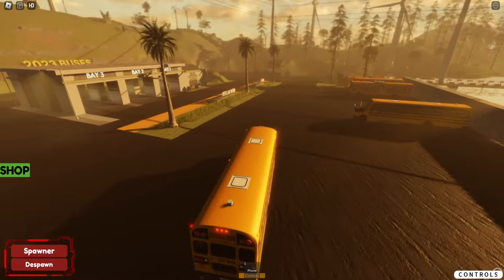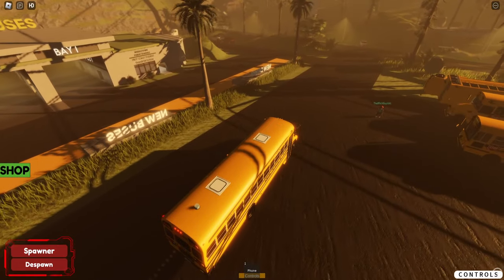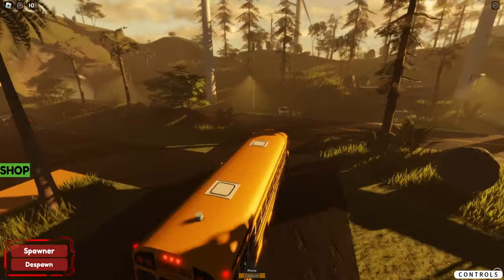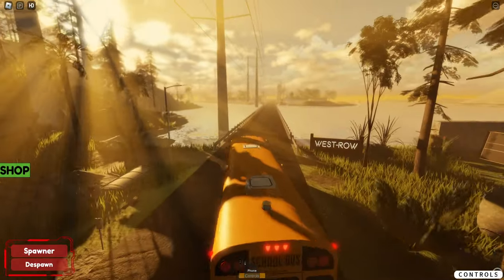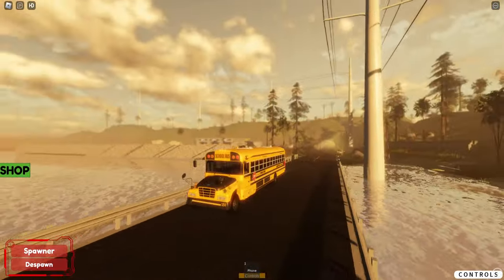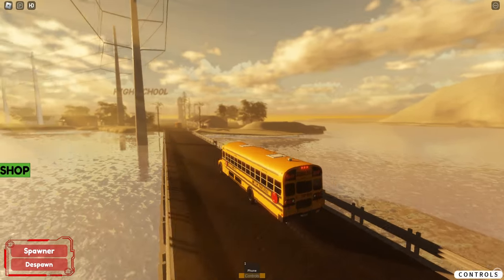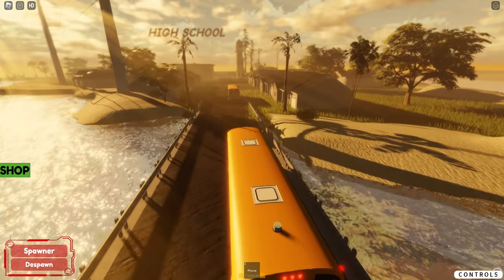We need fuel badly. Where do you get fuel? Probably at a gas station. Oh, I said the lighting was good, but it might be a little too bright. Those sun rays are killer. Yeah, we're probably going to run out of fuel before we get to a gas station.